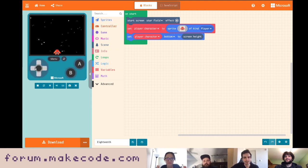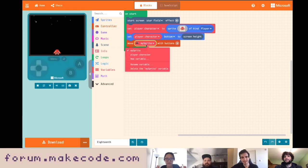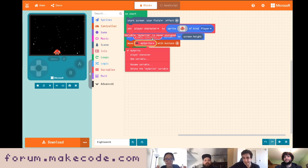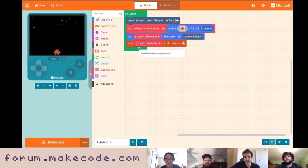We can't do anything yet — the sprite isn't moving. The controller category has a block for that. We've been using this block a lot lately. Let's rename it to 'player character' so it doesn't get mad at us. Those little triangles are a hint that you're referencing a variable you haven't set — it happens when you rename your sprite but the controller block still references the old name. Changing it back to 'player character' makes the error go away.